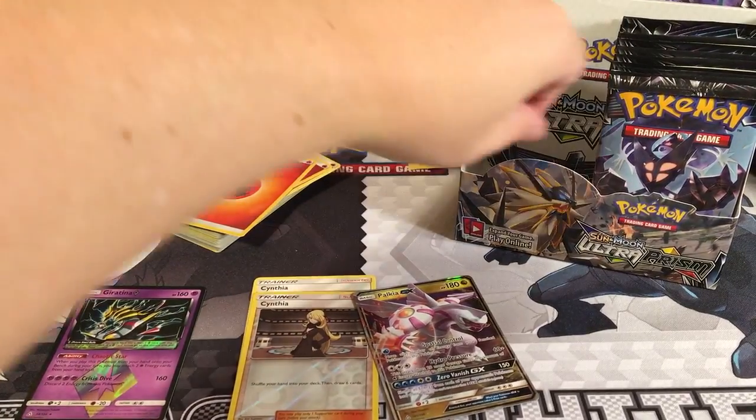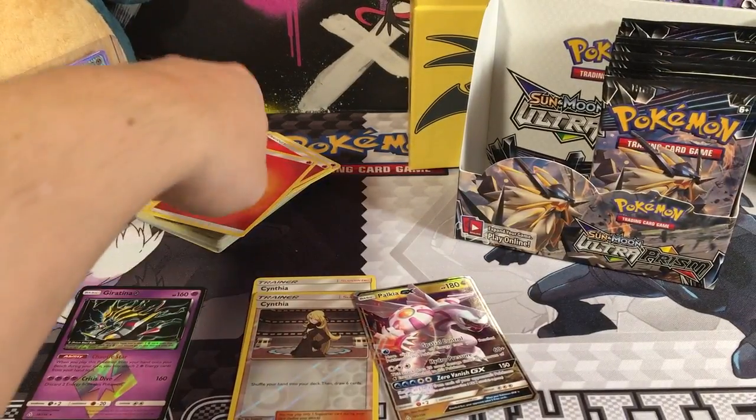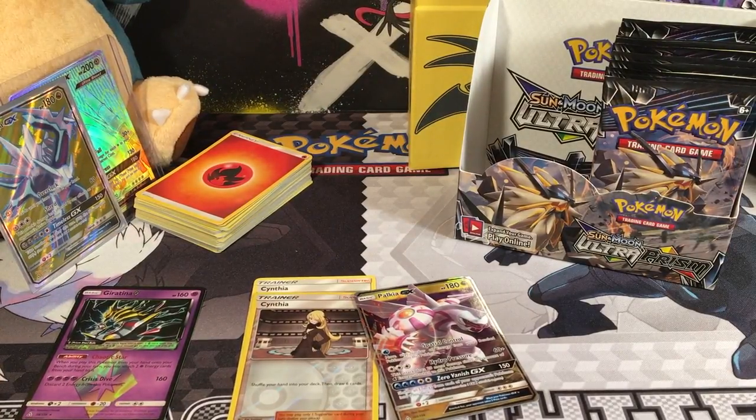Hello YouTubers, this is part 2 of the Ultra Prism Booster Box Opening Extravaganza. In part 2, we've also got 51 Fire Energies. We got 50 and 51 last opening, so there's going to be some big stuff coming up.